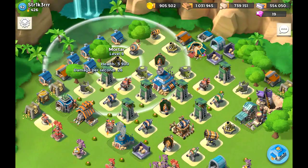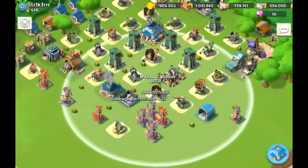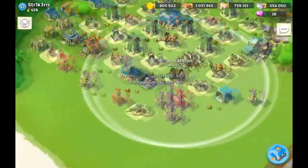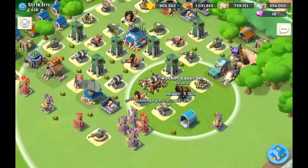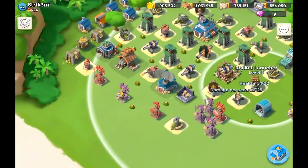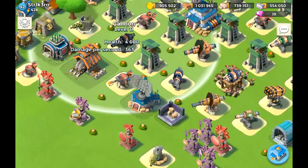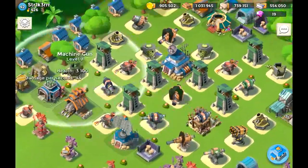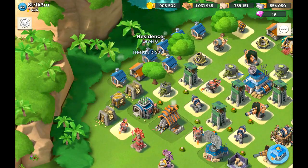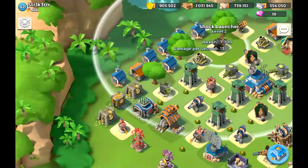What's important in Boom Beach base design is that coverage is fully utilized. For example, the boom cannon's location is great — it covers everything in front, the left side, and most of the right side. The rocket launcher is the same. There's actually a pretty nice layer of defense here; keep that. There's a machine gun that could be interesting, and aside from buildings being close to the shore, they're still being protected pretty well.